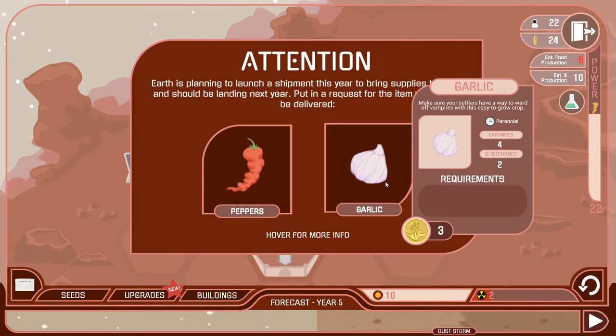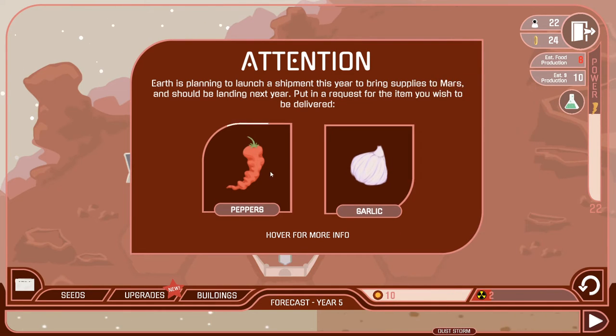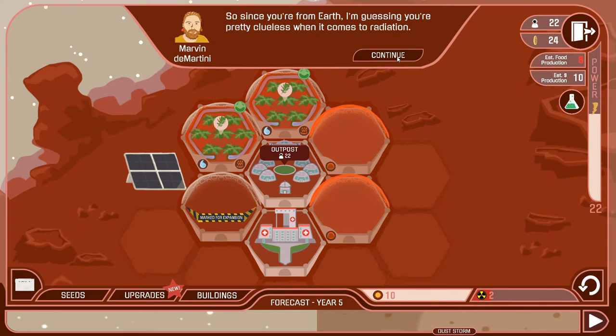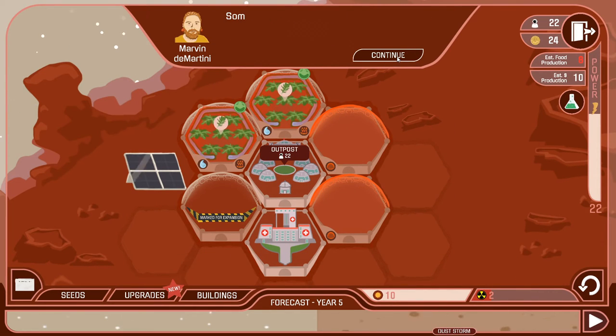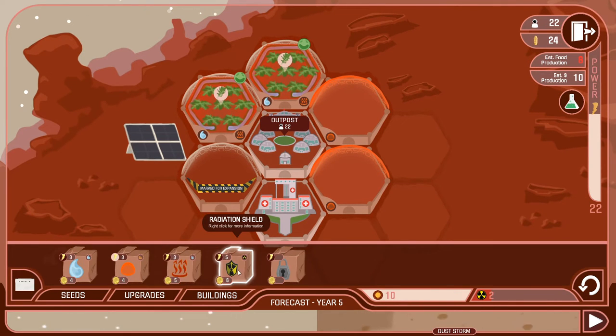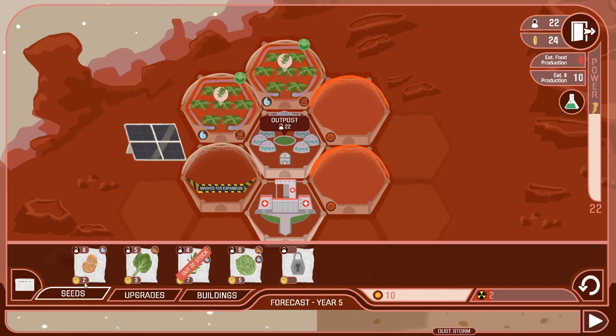Garlic is cool because you can place it anywhere — it doesn't have any requirements. But you need space for it, and space becomes quite difficult once the mayor starts building all over the place. The mayor insists he wants people on Mars to be happy — that's his job. On the bottom right you can see the radiation level, and some crops need protection from radiation. We also got a new upgrade for the radiation shield.